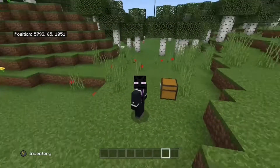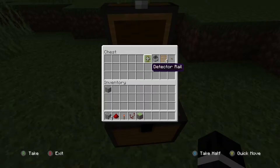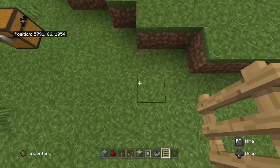For this secret entrance you will need: four of any solid block, one piece of redstone dust, one redstone torch, one redstone comparator, one sticky piston, one detector rail, one minecart with a hopper, four ladders, and one wooden button.